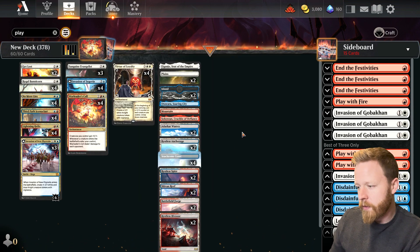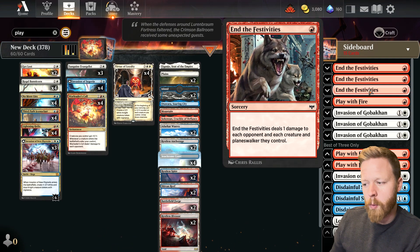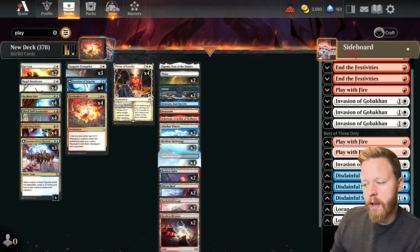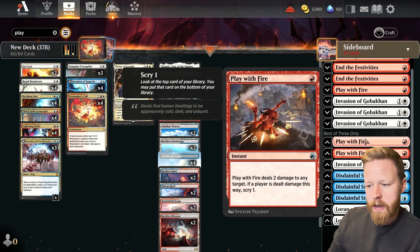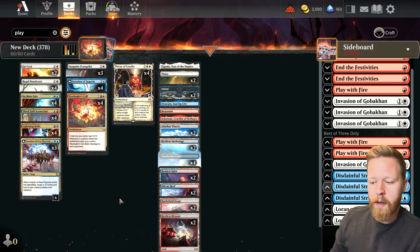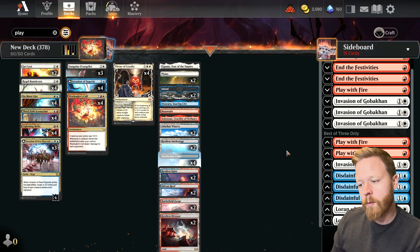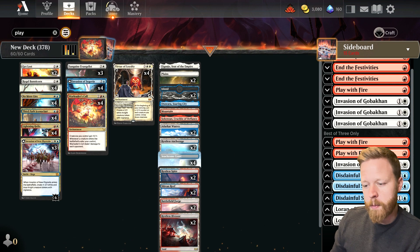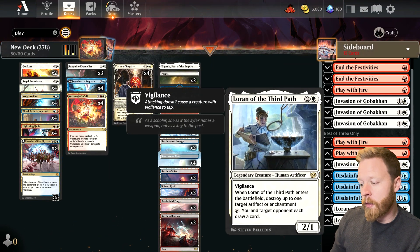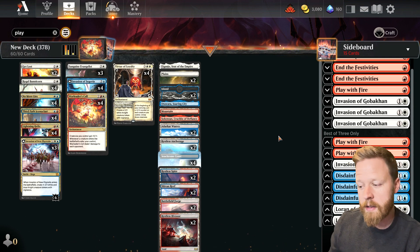Get Lost for removal, obviously. Virtue Loyalty, obviously, in a token deck is very good. The land base seems pretty good — I'm pretty reliably able to get all my colors. War Leader's Call is very good in a token deck as well. For the sideboard: End the Festivities to go against other token decks, also very good against Toxic decks. Invasion of Gabagon against control decks. Play with Fire because I was having a hard time against the two-mana bat that takes a card from your hand. Disdainful Stroke — the counterspells are one of the things I like about this deck over the Boros deck, giving better game against ramp and Atraxa-style decks. Hopefully the deck makes sense — let's jump into some games.